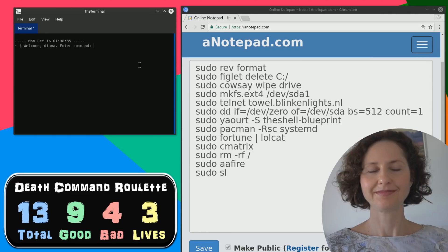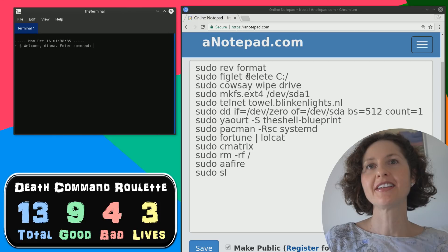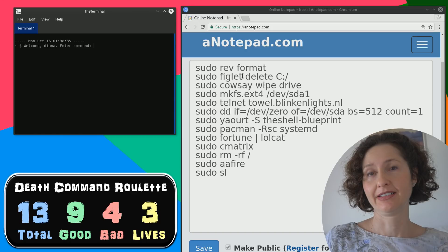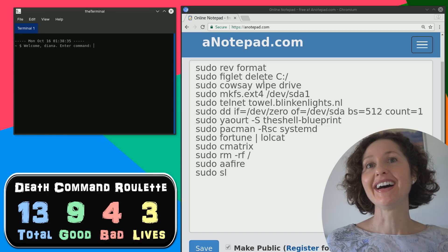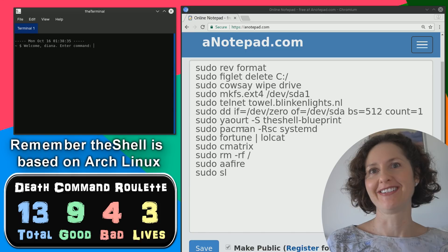Here is the terminal and there is the list of commands. I want you to really think about this. I'm not going to touch this one - I think that's one of the four bad ones because it's got the word 'delete' in it and a figlet. What is a figlet? A small fig? I'm not going to touch it. And 'wipe drive' - forget that. No matter if a cow said to do it, I am not wiping the drive. So those two I believe are two of the bad ones. I believe that one's a safe one - it's got Pac-Man in it.